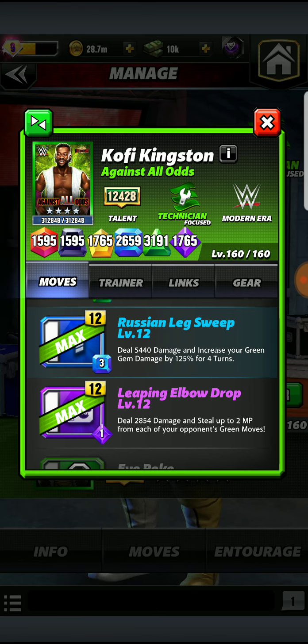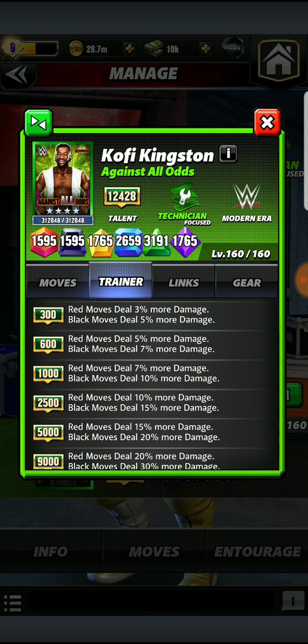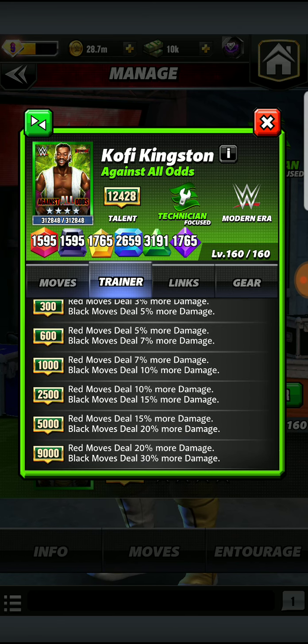Especially if they're running that double green — guys like Bulldog and Corbin, the possibilities. The trainer ability is broken once again, because from 300 to 9K four-star bronze, red moves and black moves will be dealing between 3% to 5% all the way up to 20% and 30% more damage. So guys like Roman Reigns, Eater of Worlds Bray Wyatt, and Papa Shango are going to benefit from this trainer ability.